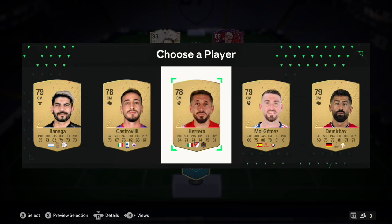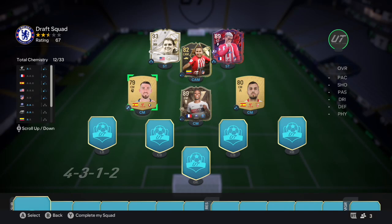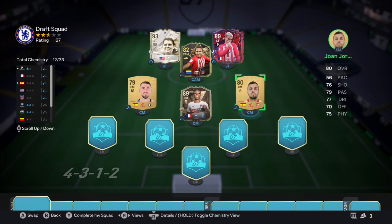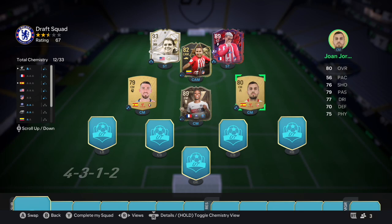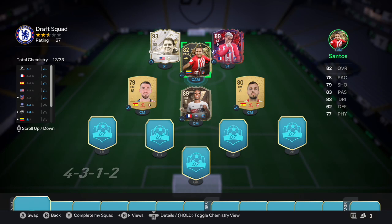For the last midfield spot we get Venegas, Castrovilli, Herrera, Moi Gomez, and Dembe. Gotta take Moi Gomez for the chem. This is actually a really strong start - we've got two non-rares but at least they actually link so chemistry is doing pretty well. I think we're going La Liga but these two have kind of thrown spanners in the works. I'm still not entirely sure how female and male chem works together.